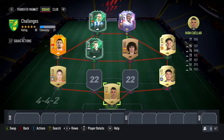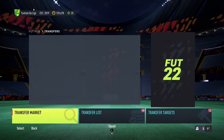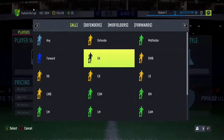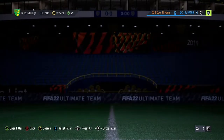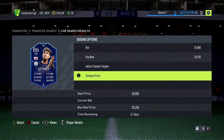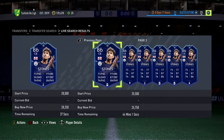For the tenth player, as I said before we need chemistry. We're going to go to the market, searching up centre back - first thing that comes up, we have to use. I pray this is someone who links - I'm not asking for a banger, just someone who links. Man of the Match John Stones. I said I wasn't asking for someone good - Man of the Match John Stones is a good player.